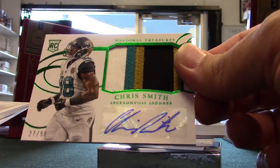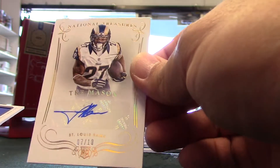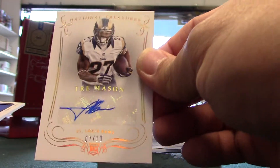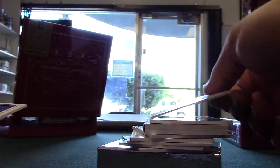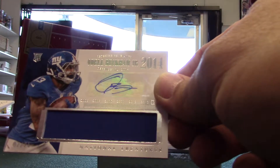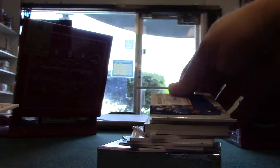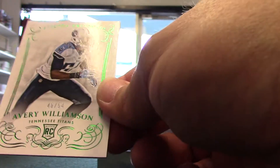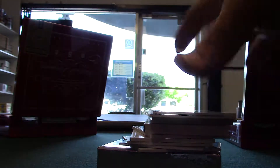Chris Smith auto out of 99. That's weird — there's a good one, there's a better one. Trey Mason number two out of 10. ODB number two out of 25 — he's mostly redemptions in this product too. Avery Williamson out of 54. Not bad for the first box.